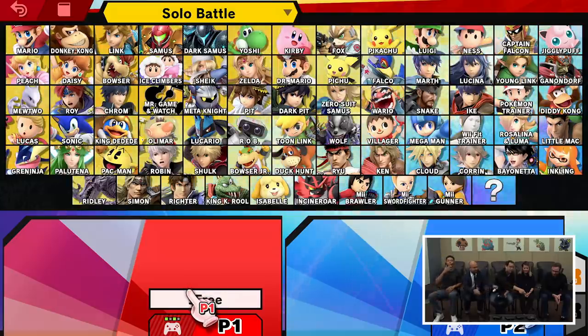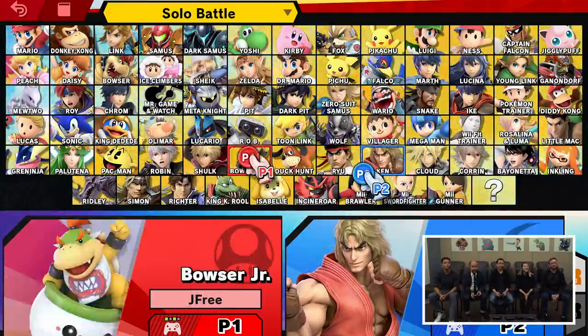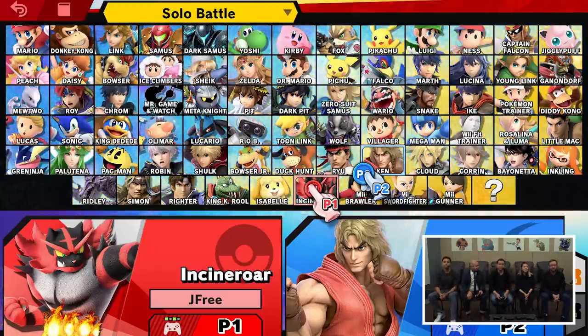With that out of the way, let's actually jump straight into some gameplay. It looks like JC and Demetrius are going to take us through some Incineroar. I want to play Incineroar. Look at this roster screen — you saw it in the Direct, but this roster screen is ridiculous with all these characters. It's going to take some time to actually figure out where your favorite character is because there are so many of them.